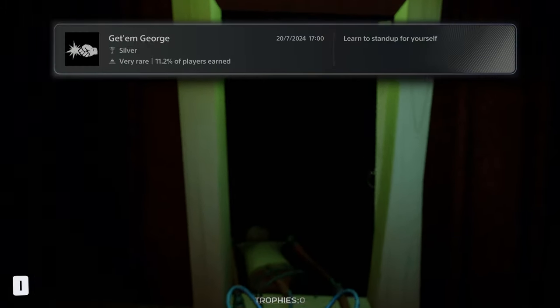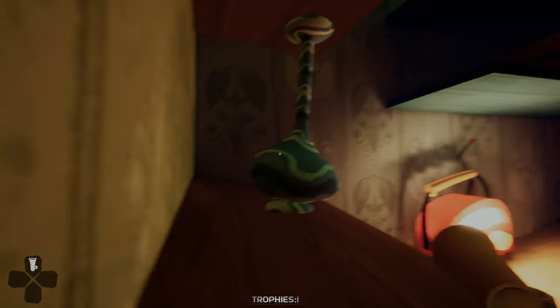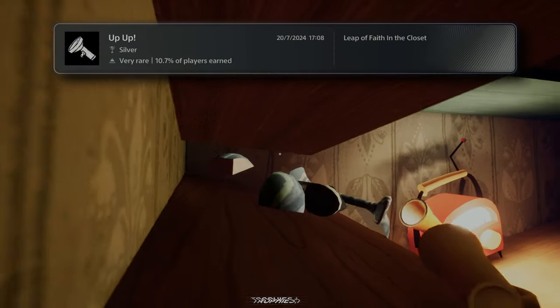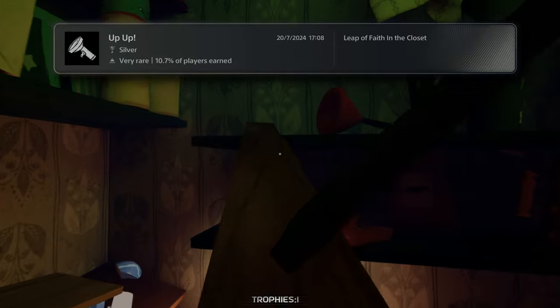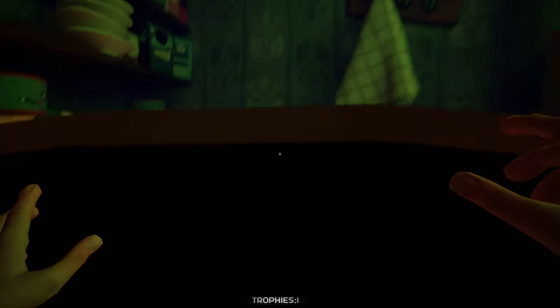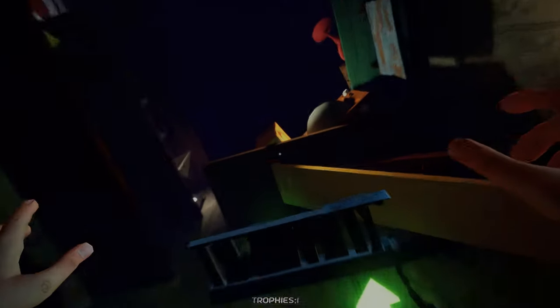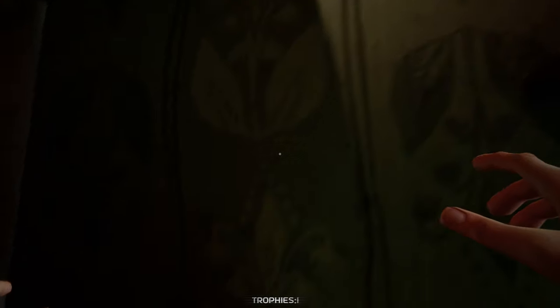Next would be the second ability, a double jump — playing at the closet to get the Up Up trophy. It wasn't that bad until I had to jump into a toaster, and have it shoot me up to this platform. I just kept hitting my head at the top of it and falling down. After a few more tries though, I finally landed up there and made a leap of faith.